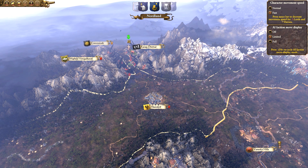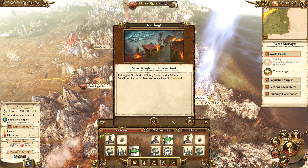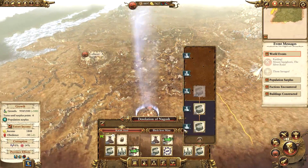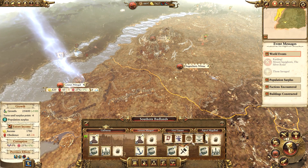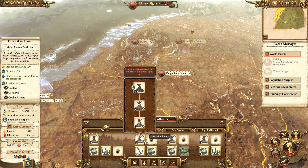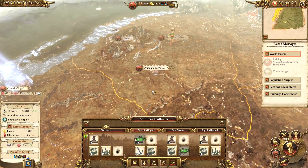The Waaagh is running on through the Empire's lands. The Silver Road is still being raided - those savages. It looks like a Savage Orc tribe has come. Are they going to declare war on me? Let's get our defensive buildings up. At Galbaraz we probably don't need to upgrade that one yet - I think we need to upgrade all of my minor settlements to level three first. We'll do Gronti Mingol first.